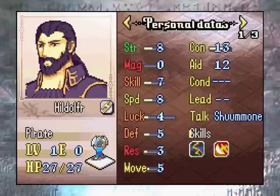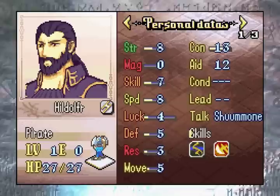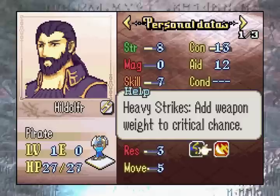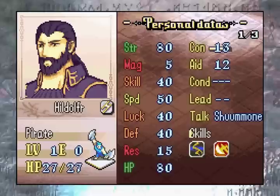Up next we have the Franz replacement, Hidolfer the Pirate. Hidolfer is a unit that on paper looks very solid. He is a level 1 pirate with decent bases for his join time — we even buffed his bases up a little bit, because Franz's starting bases are pretty awful. Hidolfer's whole shtick is that he wants to use heavy weapons. He has Thunderstorm, which grants him 15 hit, 5 crit, and 2 damage whenever he wields a weapon heavier than his opposition. He also has Heavy Strikes, which adds the weapon weight to his crit chance. So that adds up to a lot of extra hit, crit, and damage, which sounds really nice.